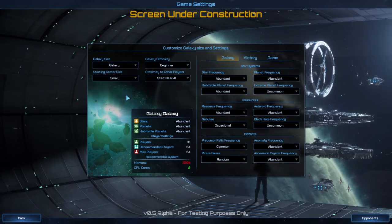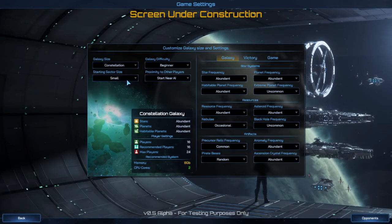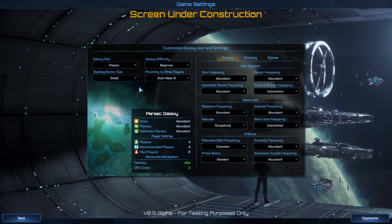They actually have a galaxy with 64, so I guess when they make all the expansion sets that will be the largest possible one. Or if you just want to play a game with a bunch of dead space you can, but for me I'm going to go with Parsec. Now starting sectors — that's something new to this game. You have a sort of section that at the beginning of the game you're in, and you can't go outside your starting section until you get to a certain level.